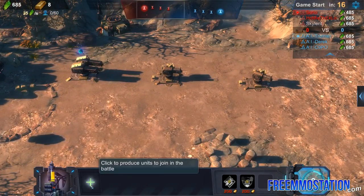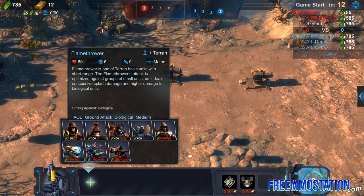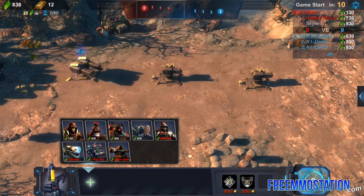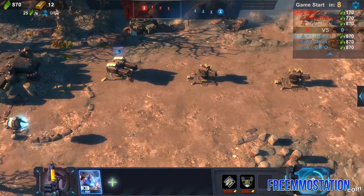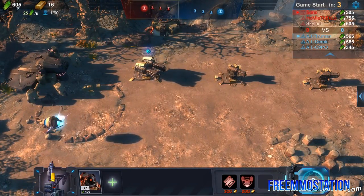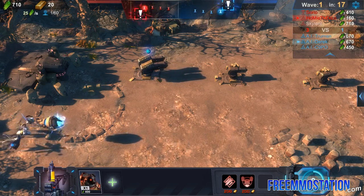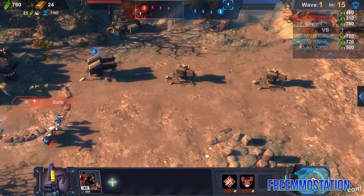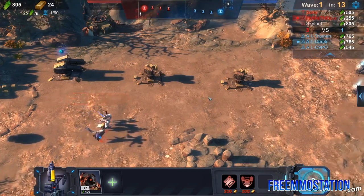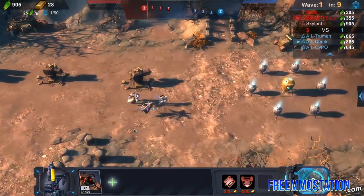We get to choose units per wave - this is where it kind of seems like tower defense. So the first thing I'm gonna send out is a Pyro. We actually have resources just like an RTS, and they build up every wave. Like a tower defense game, you do go in waves. We're gonna send out units - his are very very fast apparently.